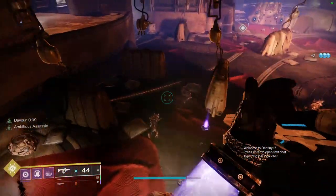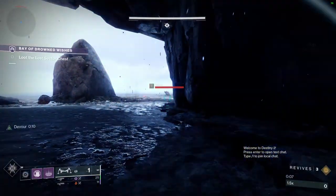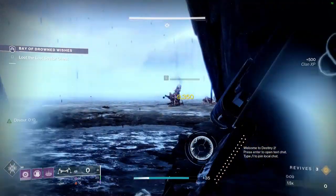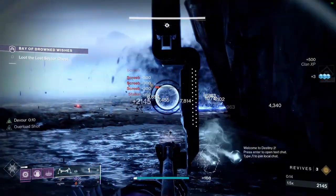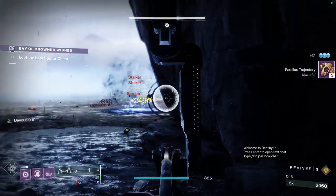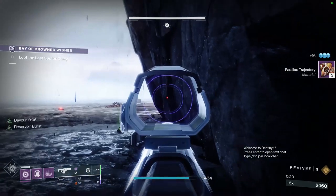Nice shot. Let me just heal off that really quick. So let's say, for instance, that you become one-shot. Pull out a grenade, and then proceed to kill all the adds in your path, and you'll be able to get your grenade back super duper fast. Just like that, we have another grenade ready to go just in case we get hurt. We do have an unstoppable healer, it sounds like.